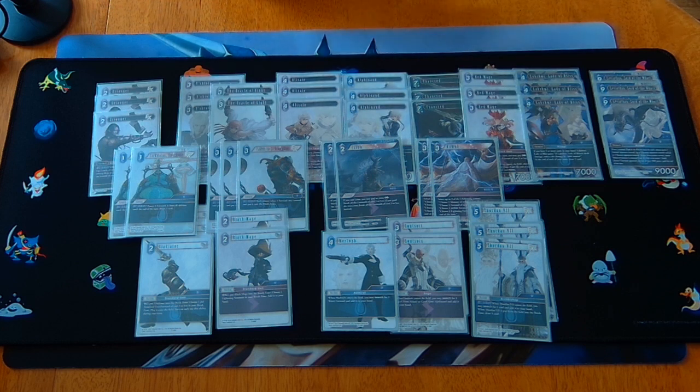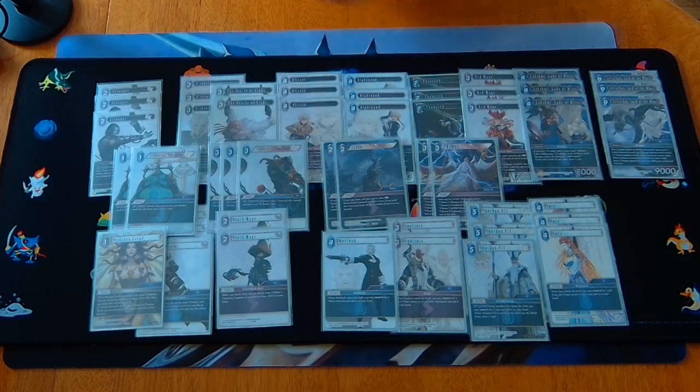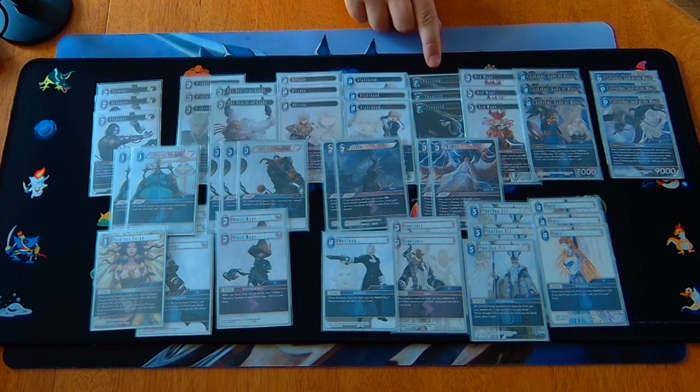Rounding out the deck — if there were enough really good FF14 backups I probably wouldn't play these, but three copies of Sarah and one copy of Princess Sarah as another way of fixing our curve. It's nice to have a searchable odd-costed backup for rounding out turns, and nice to choose between more water CP to increase Thancred's resurrect size or more lightning CP to increase what Thancred can break. Princess Sarah is also very convenient for letting Thancred survive an Amaterasu.